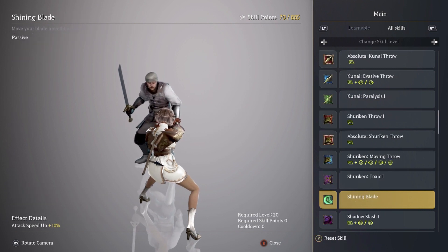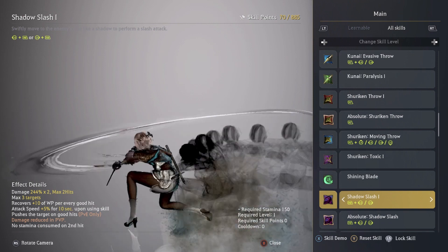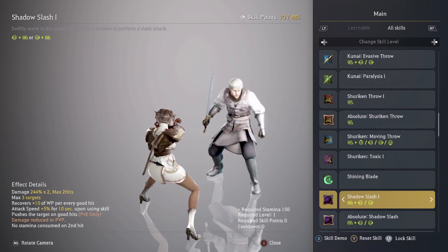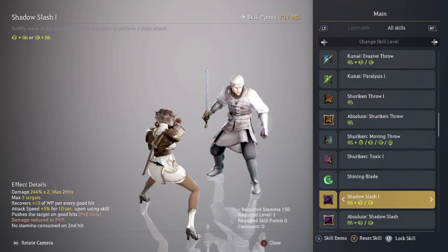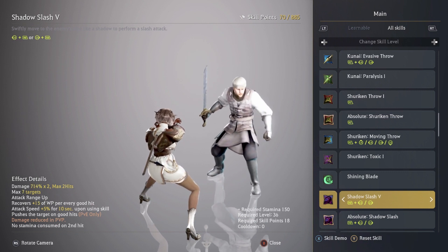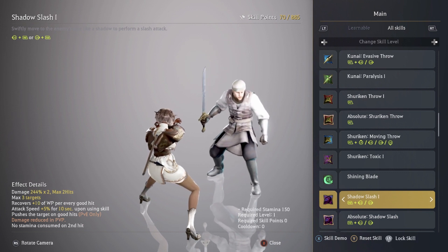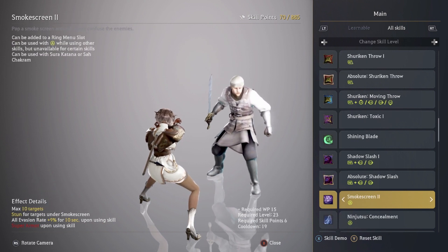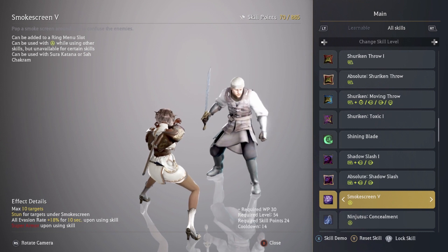Shatter Slash — it's not a really really good skill; I kept it at level one. What I use it for is the attack speed buff: plus 5% for 10 seconds. The buff doesn't increase further at higher levels, so I kept it at level one. As a Kunoichi you really want attack speed, so having that plus 5% is really good.